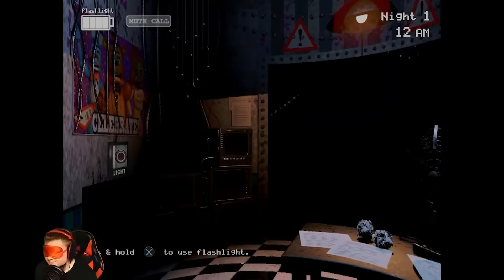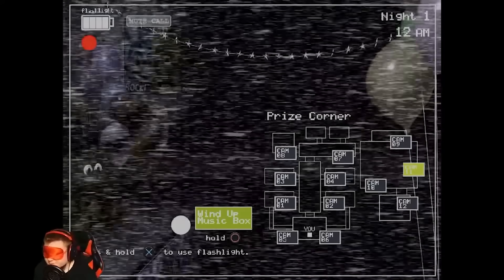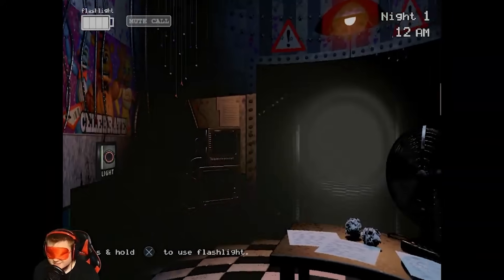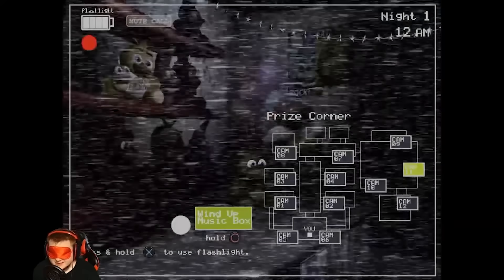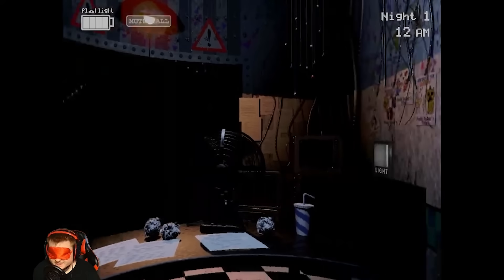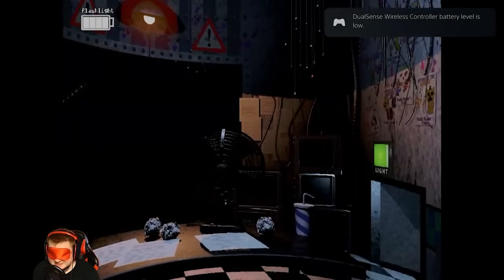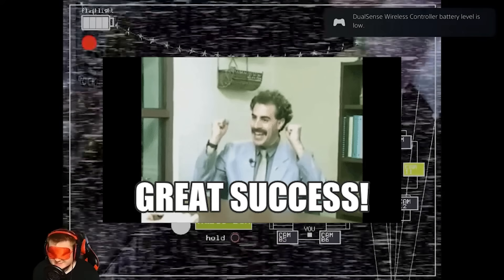The music box does not wind down, leaving us with literally nothing to worry about — but I'm blind, I cannot see. At the start of the night the camera is always on the stage; pressing down one time puts me on the music box camera. Since I have no idea what time it is, I'm just practicing my rotations in the office. This pattern of actions is crucial — I start by spamming the flashlight down the hallway.